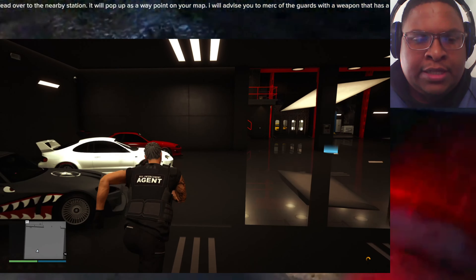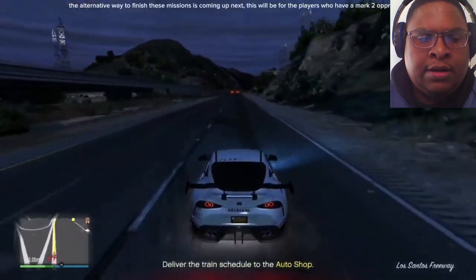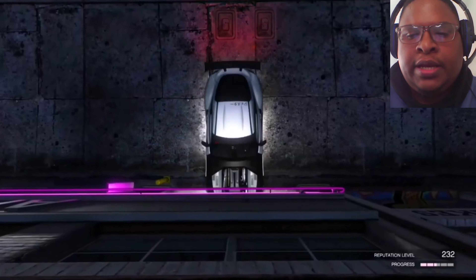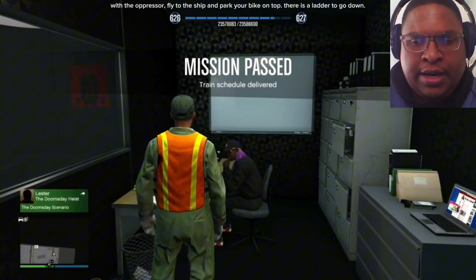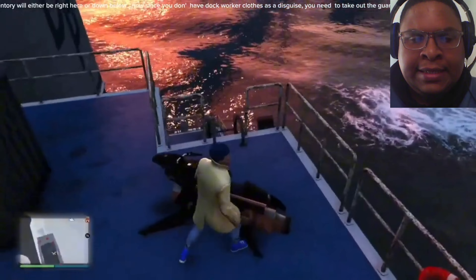The nice thing about the customer cars is that you can purchase them as well. Sometimes customers bring in vehicles that Rockstar has removed from the website, and you can purchase them for the regular price — or if you have already done the modifications, the modification prices will be included. The reason why you want to add staff members is so that they can do the deliveries for you while you go do something else. You also get a 10-car garage with the auto shop, free of charge — no extra fee involved. It's built into the price of the auto shop.